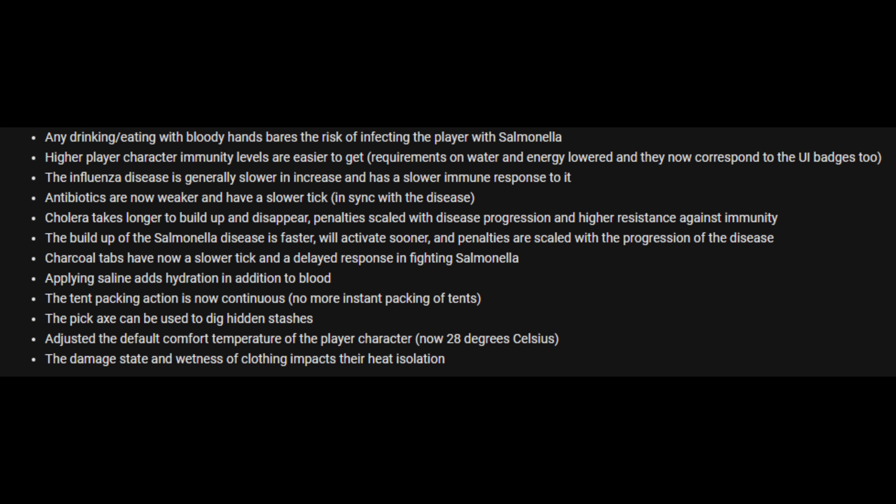The influenza disease is generally slower in progression and has a slower immune response. Antibiotics are now weaker and have a slower tick, in sync with the disease. Chlorine takes longer to build up and disappear, with penalties scaled with disease progression and higher resistance against immunity. The buildup of salmonella is faster, will activate sooner, and penalties are scaled with progression. Charcoal tabs now have a slower tick and delayed response in fighting salmonella. Applying saline now adds hydration in addition to blood. The tent packing action is now continuous — no more instant packing of tents. The pickaxe can now be used to dig hidden stashes.